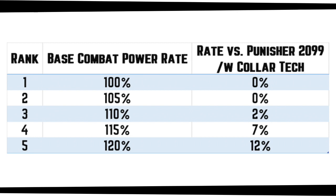What that means for a champion like Punisher 2099 or Gambit, who can reduce combat power rate by 100% or even more, is that as long as the opponent is low enough rank, these characters can completely shut down their combat power rate by 100%, and the opponent wouldn't be getting any power.